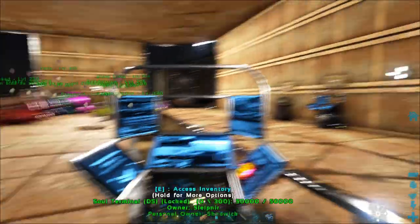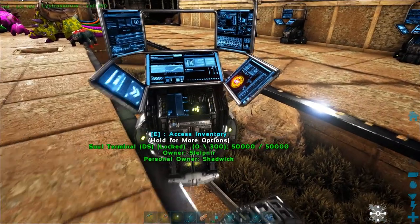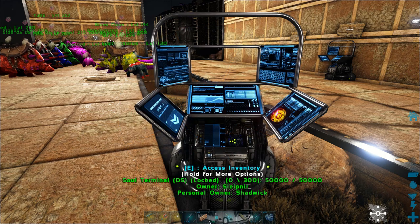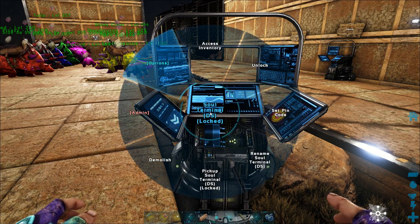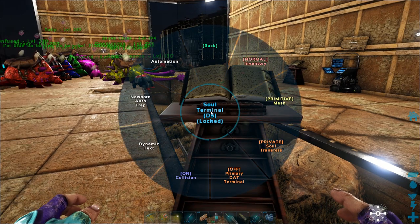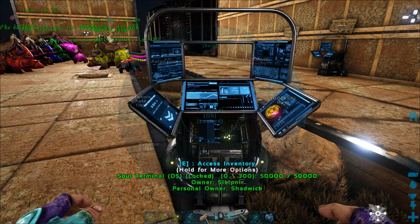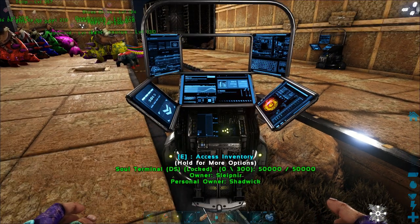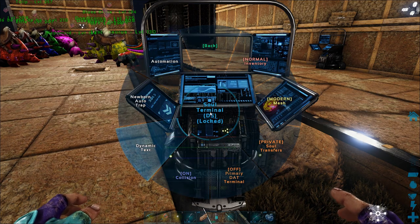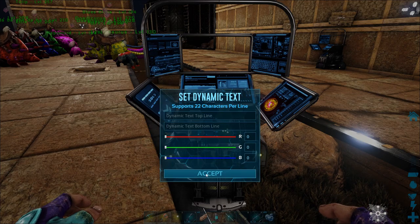Now let's talk about this thing. This is going to be used multiple ways. So here is the Soul Terminal. You have some aesthetics you can do on this thing. If I hold down E, I can go to Options and change it to Modern Mesh, which looks like that. Hold down E again, do the Primitive Mesh, which is a vault-looking thing, and then back to the original one. So there's three different ways it can look. You also can type on these. If you go to Options, you have Dynamic Text — you can type and change the colors. You've got two lines of text and whatever color you make, they'll show up on there.